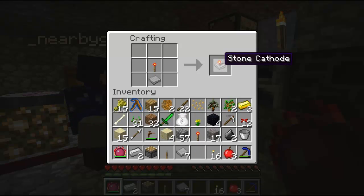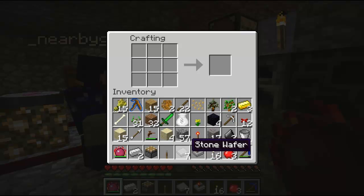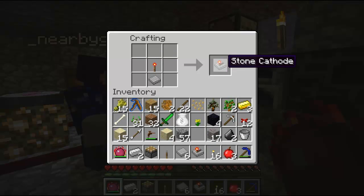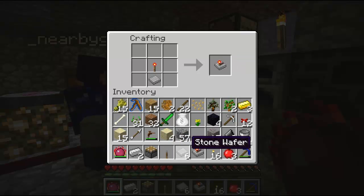What did you get? A stone cathode! Wow, that's freaking cool — you said it right! See, you are the technic wizard. I say cathode and everyone's like, no it's not right, and I'm like, okay.